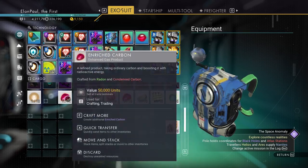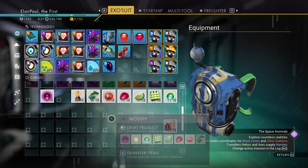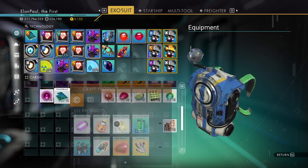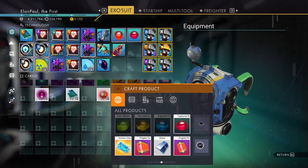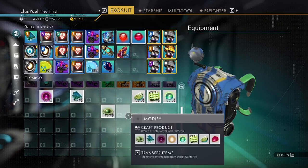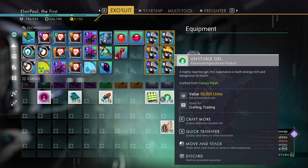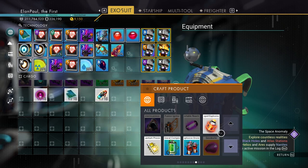We need to combine the semiconductor with the enriched carbon, and that will give us a superconductor — kind of a purplish thing in nature. The heat capacitor and the polyfiber turn into a circuit board. These two combined into an organic catalyst. Combined with the nitrogen salt, that gives us the fusion accelerant. And finally, these two combined to give us a liquid explosive.